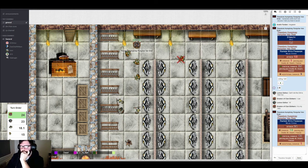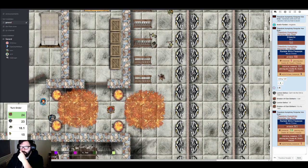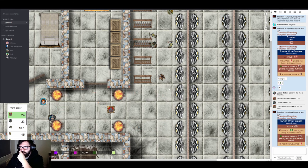Drastoff announces he'll delay his initiative until an enemy gets close to him — keeping his shield raised. He taunts: 'Come to papa.' The fires have burned out, consuming all the fuel in the area.